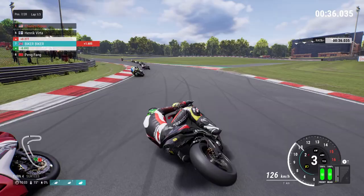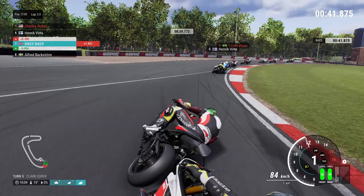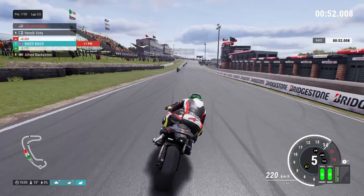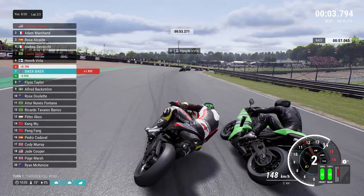We're up to P7 now with Henrik Werther in front. We've got somebody else with a red name as well, so maybe we've got more than one rival in this championship. I don't really know what the red name signifies if I'm honest — I assume it is some sort of rival. It did say when I started the career that you have to watch out for certain people, so maybe they're supposed to be going up the ranks with us.